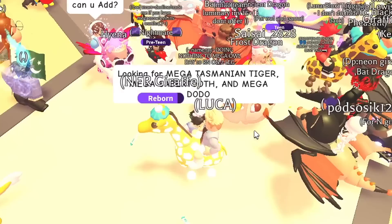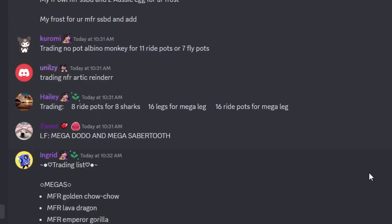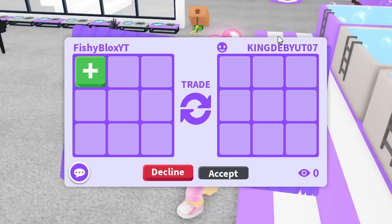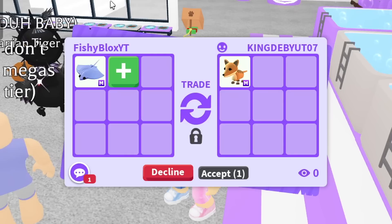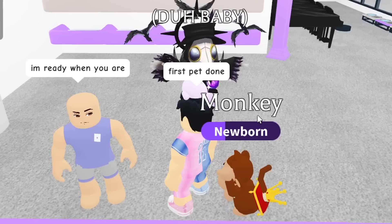I was having a hard time so I went with plan B. I found someone trading a mega dodo bird and another mega pet I need. Then on Discord I found someone - they wanted a stingray for their mega Tasmanian tiger. I luckily have an extra stingray. I'm gonna give them the mega fly-ride one. Shout out to King - we got the mega Tasmanian tiger officially!